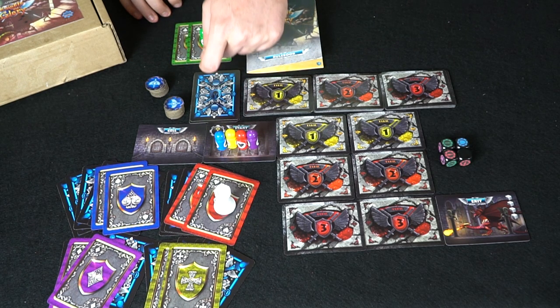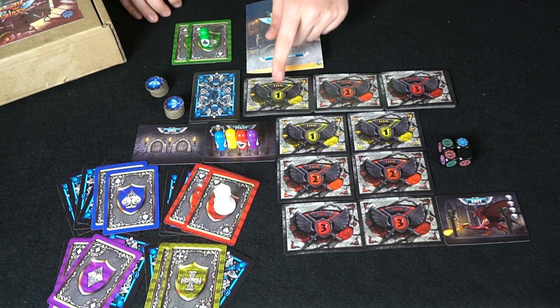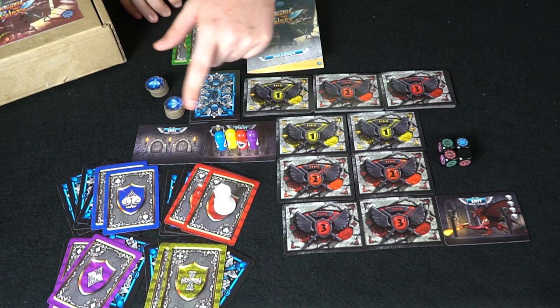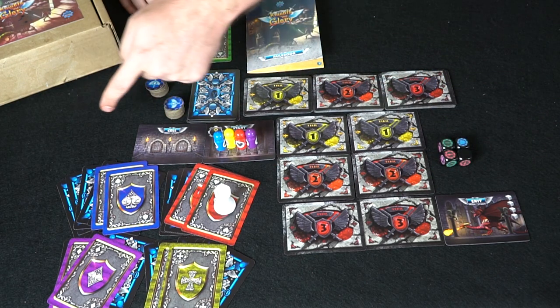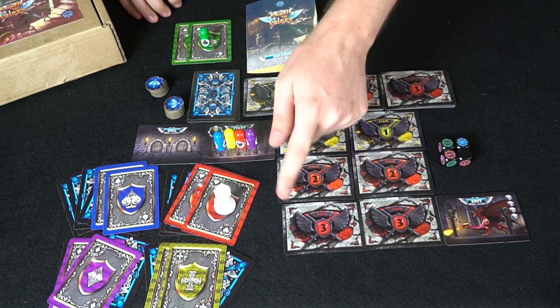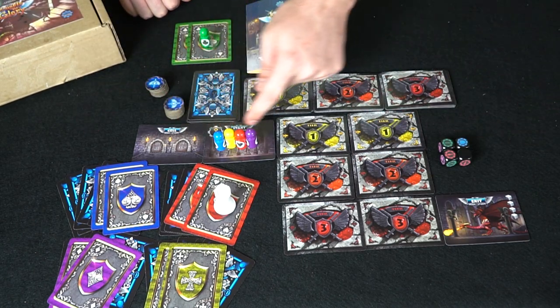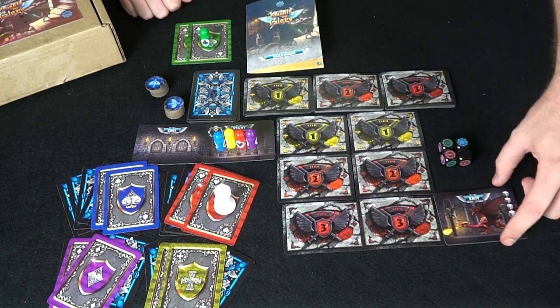You also have the deck of cards used to replenish your hand — three separate decks for the first, second, and third tiers. The board is set up with the cell and start location. Normally it goes all the way across in a 1-1-2-2-3-3 pattern, but here it's condensed so players snake around to get to the exit.